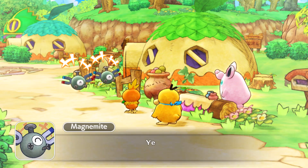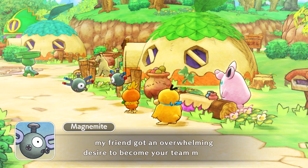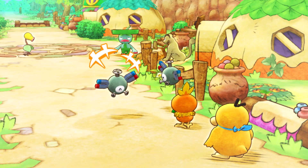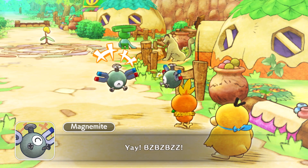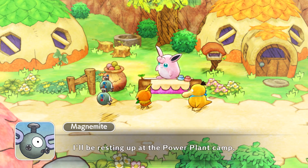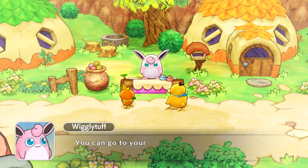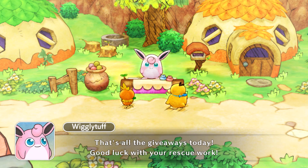We got ourselves our first new team member - only one though. Both of them don't join. Welcome to the team, Magnemite! I haven't thought of a nickname for you, but I think we can nickname them later. In this version, we can basically edit our team whenever we want before we go into a dungeon. In the original, you had to go find them in the camp to get them into the party.